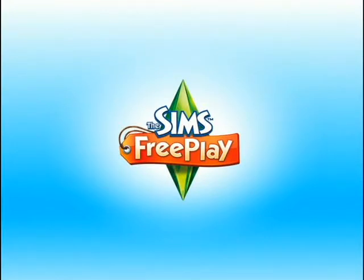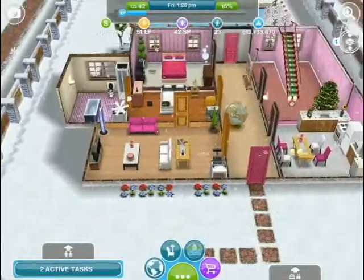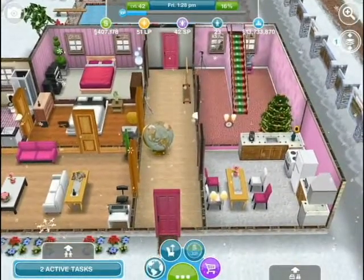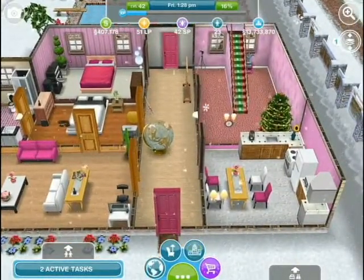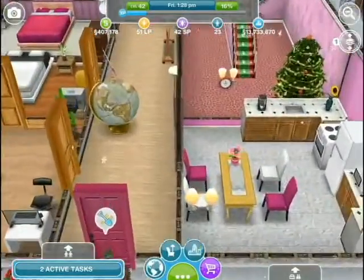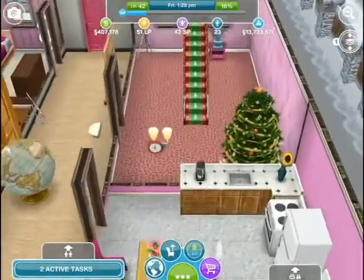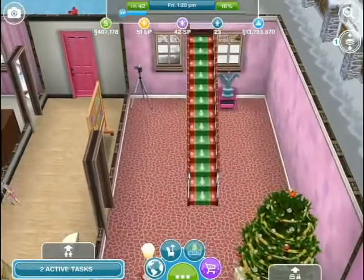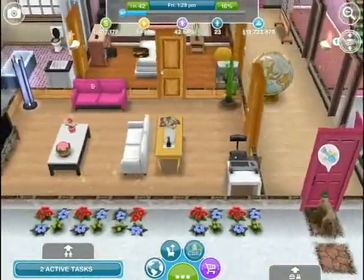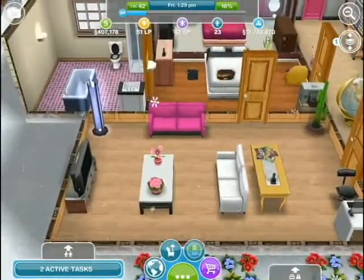So this is my hobby house and it's like winter wonderland in here. So I put the weather machine in here to make it snow. I call it the pink house. It's got all the things in it needed for neighbours to come over and do their social tasks, especially upstairs and outside.